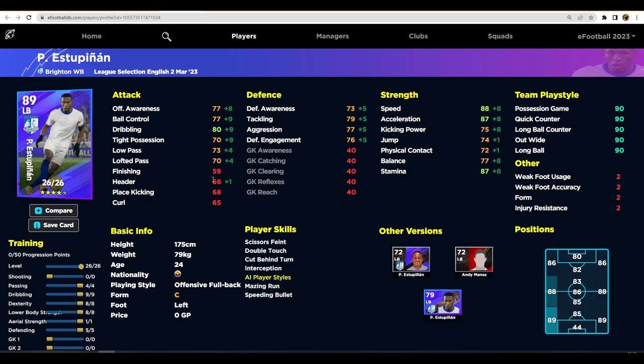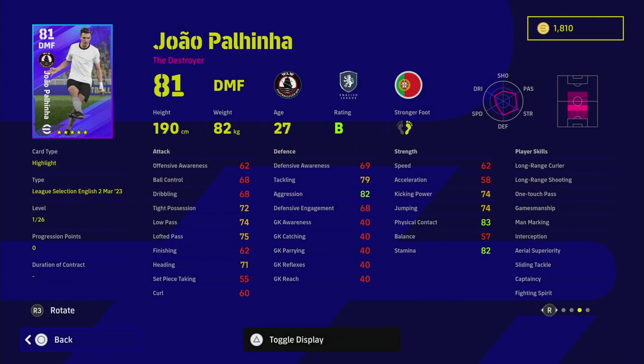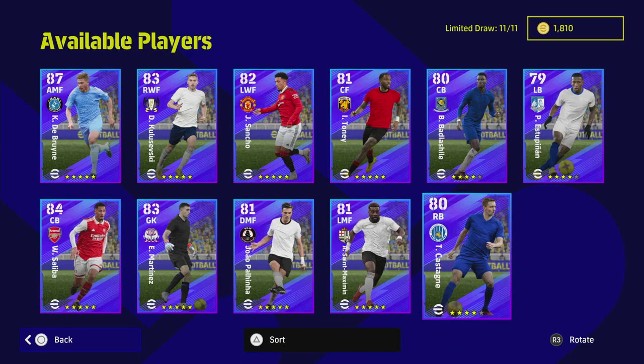We also have Estupinian — a fairly average card. He's an 89 overall left back. I'd have liked a better version of him, but if you're just starting out, all of these players are going to be a big advantage over what you probably already have, especially with that locked team playstyle. When building a squad, you can make a lot of mistakes with game style — whether you prefer wide play, possession, quick counter, or long ball counter — so he's not a bad option.